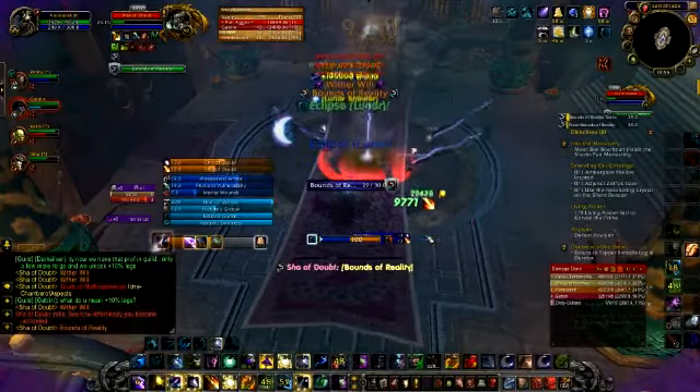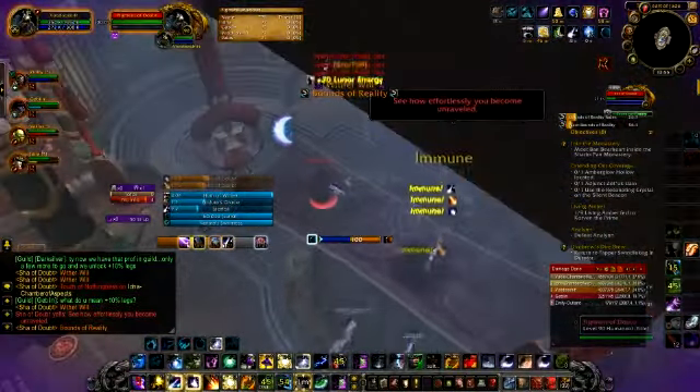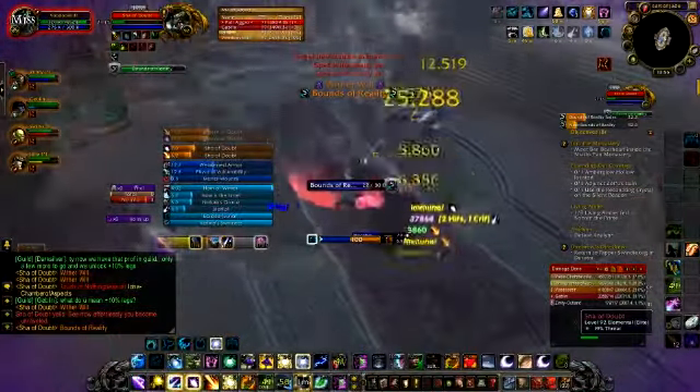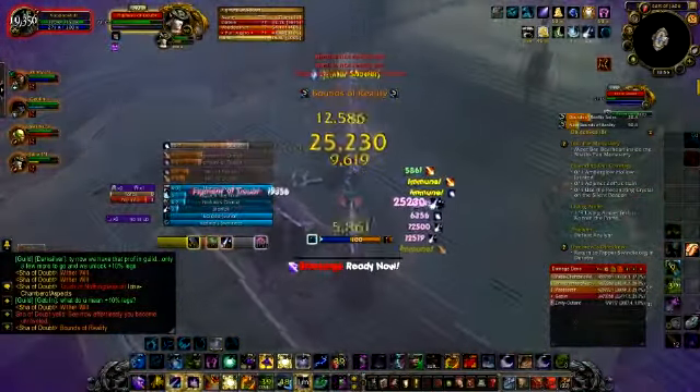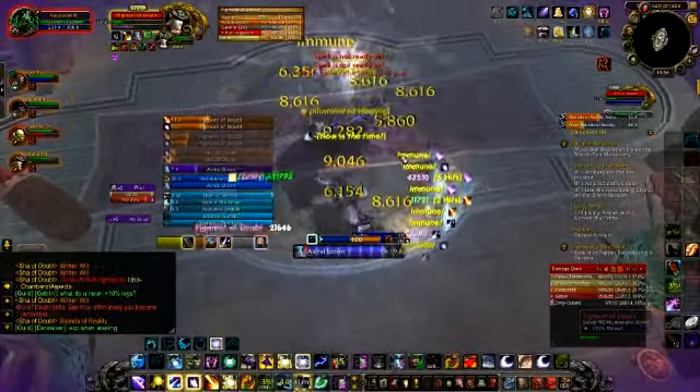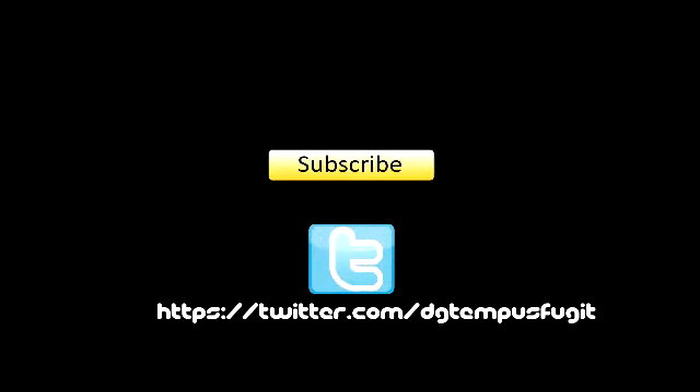Remember that these wonderful lucky coins cap at 10, so do not stockpile them for too long. Use them right and you have a better chance of getting more of the gear you want. But remember, if you don't use them at all, you're getting nothing anyway. And that's it for this Tempus Weekly.